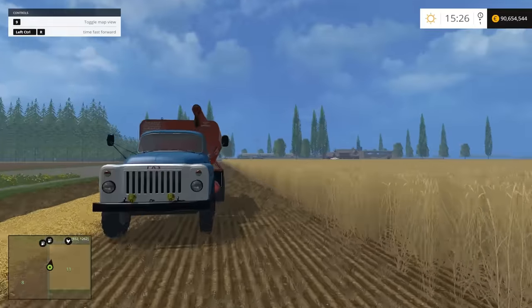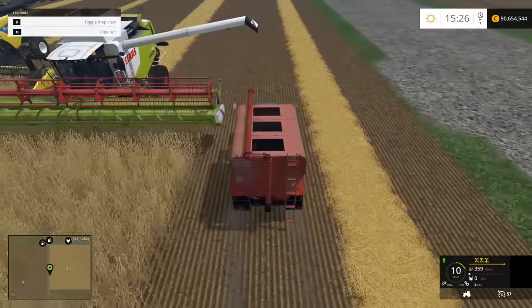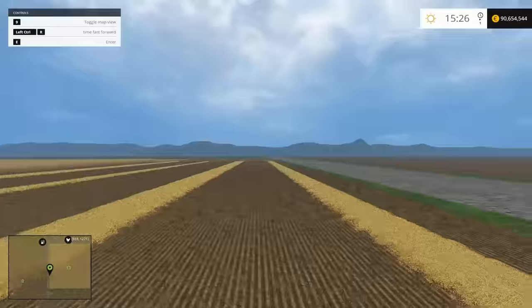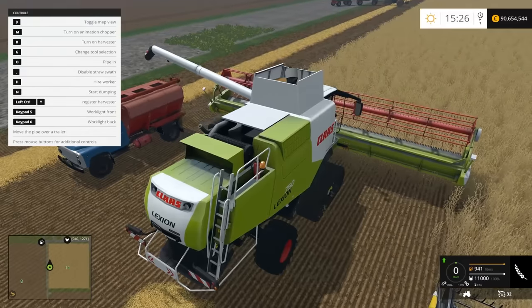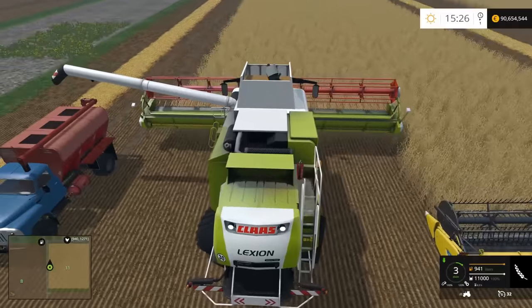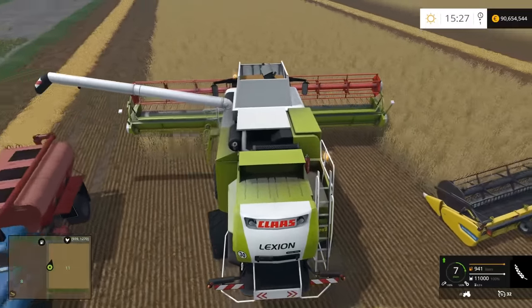All right we've arrived. Let's get the harvester running. Do we just position under here? Move pipe over trailer - but you're in the way, so I can't actually move it over anything. I'm thinking that's not how this works.